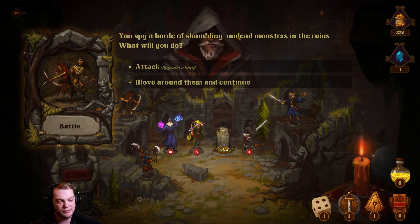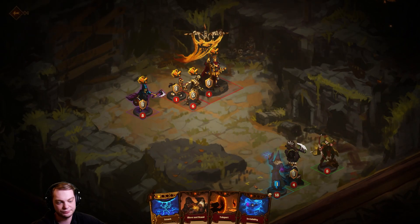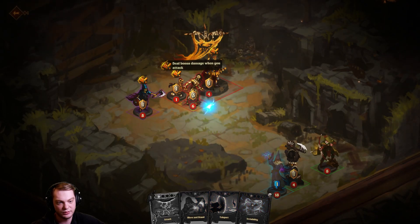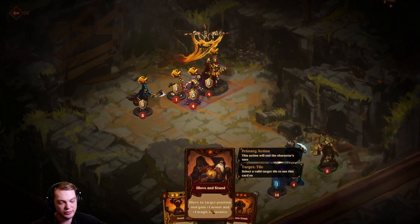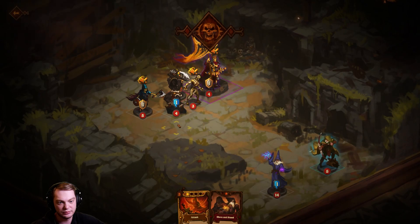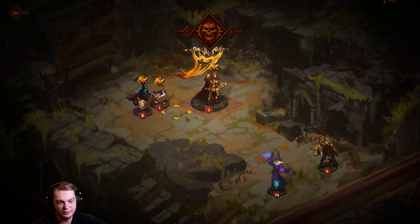You spy a horde of shoveling undead monsters in the ruins — what will you do? Attack or move around them and continue. I'm going to fight! What are you doing? Why did you just hit me — we're on the same team! What the heck are you doing?!